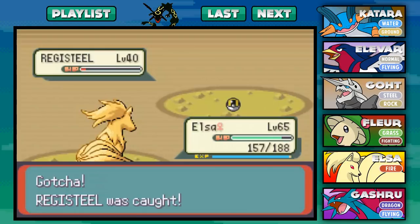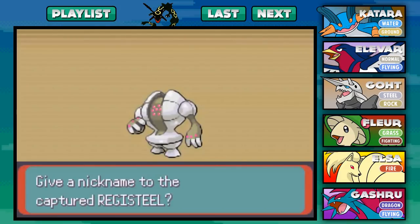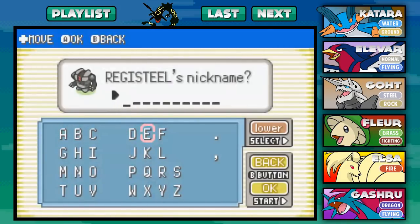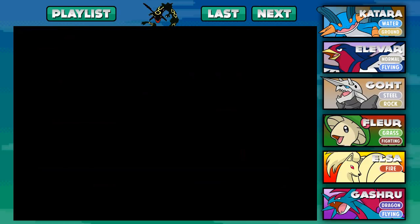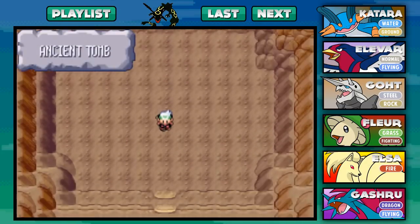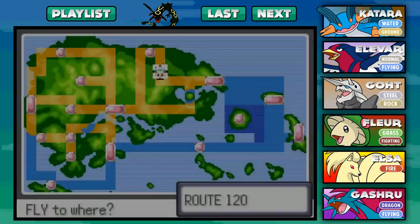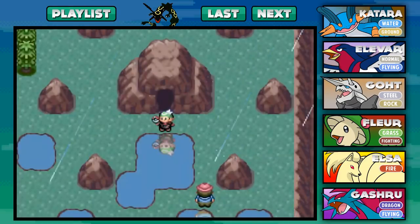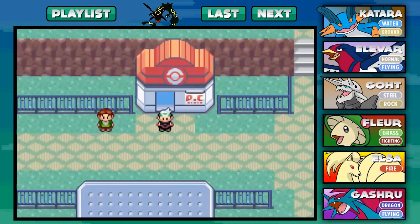With that, we caught Registeel! Very cool. Very quick. Did not take as long. Thank goodness! High fives all around - thank you to all that believed in me. Registeel - the Iron Pokemon. Height is six feet, weight is 451 pounds. Its body is harder than any other kind of metal. Let's go ahead and give it a nickname - I'm going to call him Leets. Leets got transferred to the PC. And with that, we're done with the Regis, guys. Maybe Elite 4 again or go after Steven, because I think we're pretty much done with this game. The finale might be next, depending on the tips you guys give me. So if you guys have any tips on what's coming up, let me know. Thank you guys so much for watching, and I'll see you in the next episode. Goodbye.